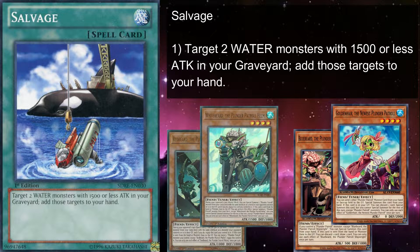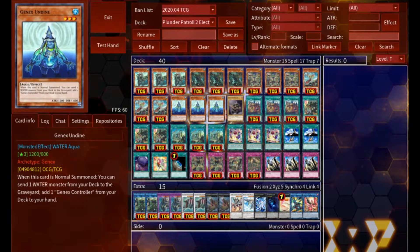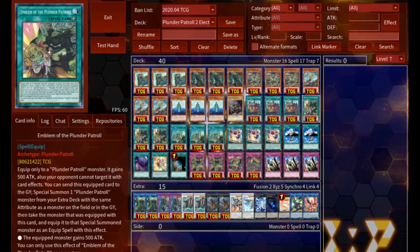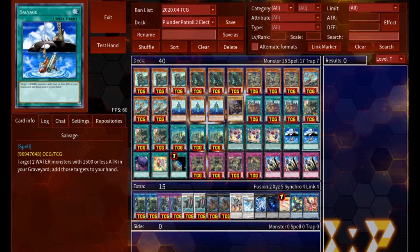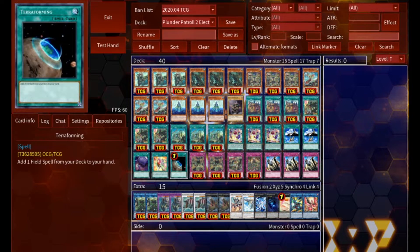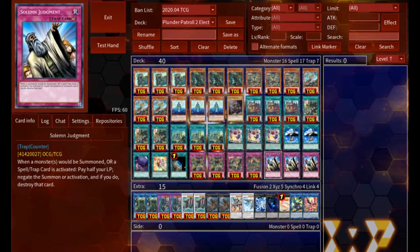With all that in mind, let's do a breakdown of the deck I piloted. We're running three Whitebeard, three Redbeard, three Bluebeard, three Goldenhair, three Gen X Undyne, one Gen X Controller, three Plunder Patrol Shipyard, three Emblem of the Plunder Patrol, three Plunder Patrol Ship Shape Ship Shipping, three Performa Pal Poppera, two Salvage, one Foolish Burial Goods, one Metal Foes Fusion, one Terraforming, two Plunder Patrol Booty, one Pride of the Plunder Patrol, one Plunder Patrol Party, and three Solemn Judgment.